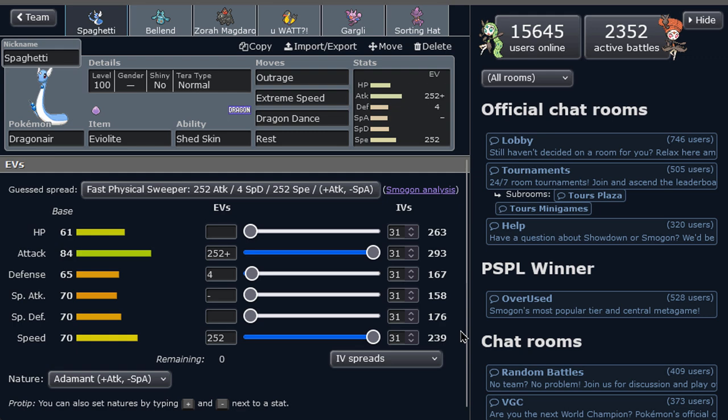What I don't give a fuck about is the window. What I do give a fuck about is the Gotta Use 'Em All series — the series about using every Pokemon. I'm gonna try to do that. It's a Dragonair episode — Dragon Dancing. Terra Normal Extreme Speed with the extra boosting power, Adamant nature.